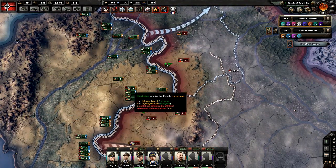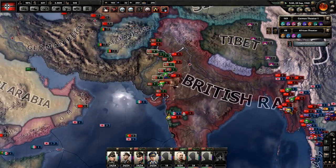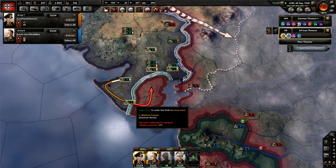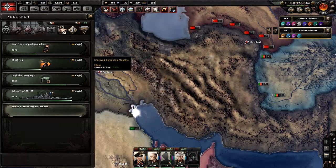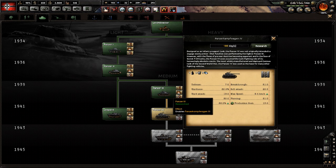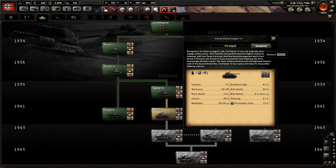We're doing pretty decent on attrition now and we are continuing our push. The armored division will get everything done first. We got our Leopard tank, which means we'll want to probably get to work on the Panzer IV.